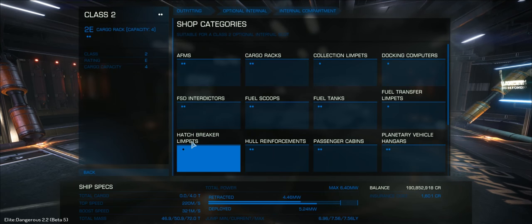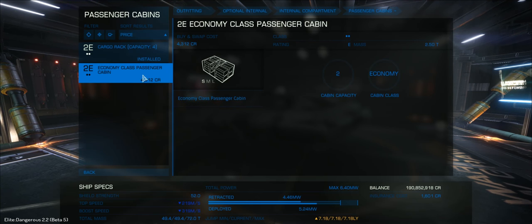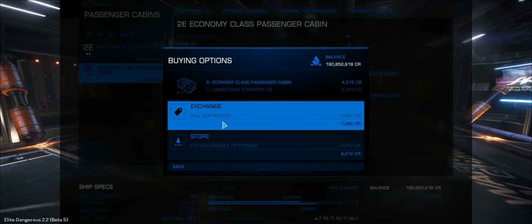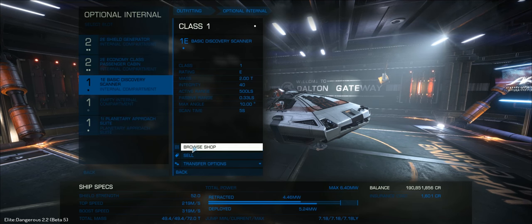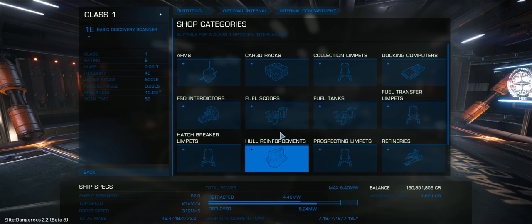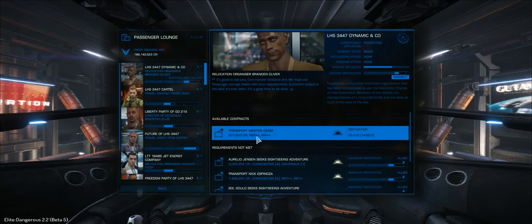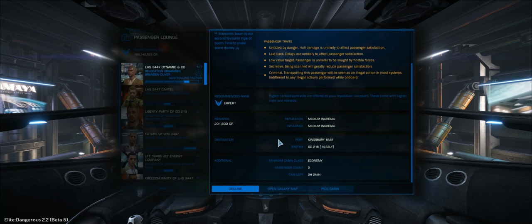There are many extras and fixes going into Beta 5, and one of the additions is size 2 and size 3 passenger cabins. This means we can fit passenger cabins to all ships, including Sidewinders and Eagles. These ships are far too small to take any significant number of passengers, and in the Sidewinder you can only fit economy class cabins. You can have a slightly higher class cabin with an Eagle, because it has a size 3 slot available. The bottom line is you can now have four economy class passengers in a Sidewinder, and at just 4,000 credits for that cabin it's really not very expensive, meaning anyone even in the early stages of the game can start doing passenger missions.